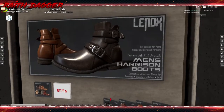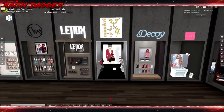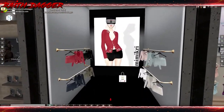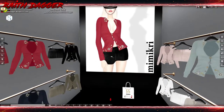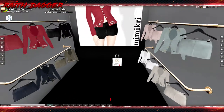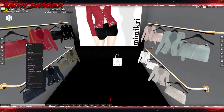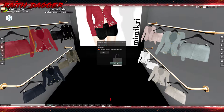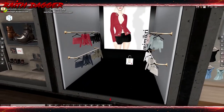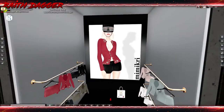I wonder if you can reduce the shine - it seems like too much shine to me, but I'm liking it. Mimi Kiri - Maitreya Body and Slink Hourglass demo. The top will set you back 220, the skirt 150. I do not see a fat pack. Interesting little outfit.